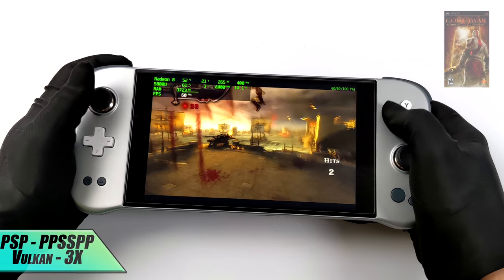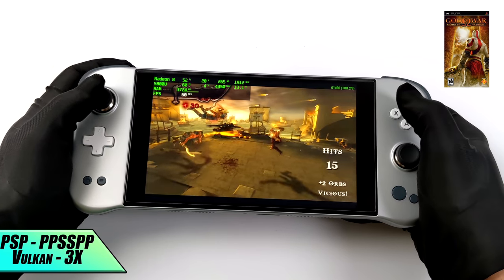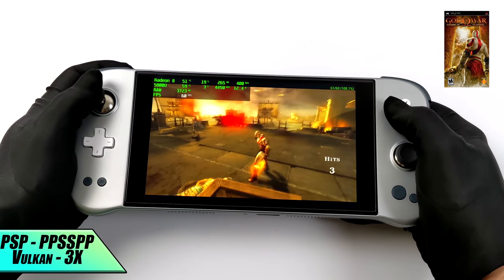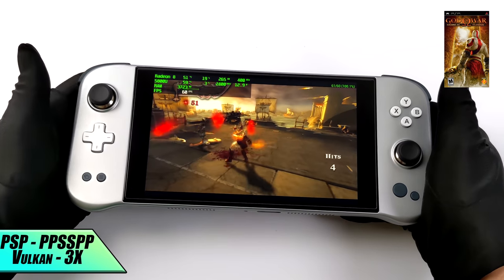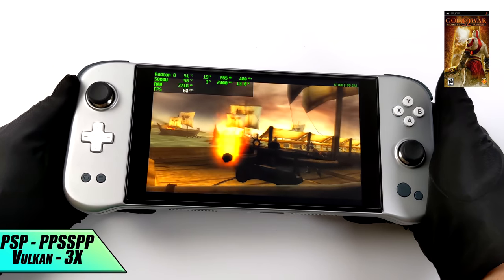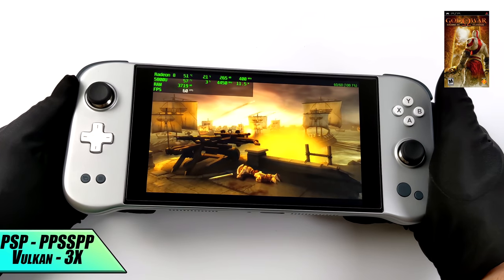Moving over to PSP using PPSSPP at 3x resolution with the Vulkan backend, the 5800U has more than enough power to run basically any game at full speed. I tested harder-to-run titles like Midnight Club and Killzone and got amazing performance, just like you're seeing here with God of War: Chains of Olympus.